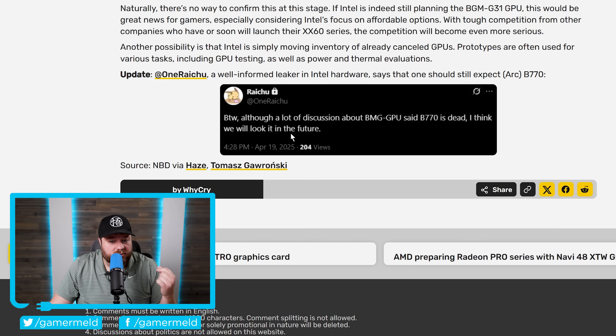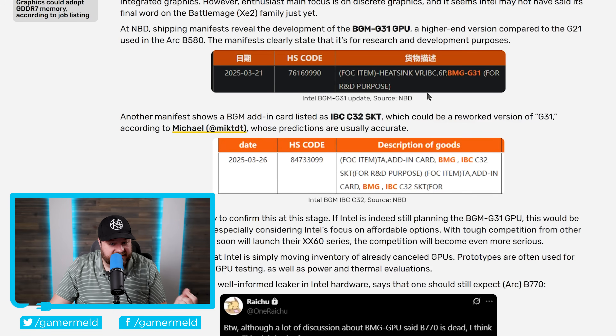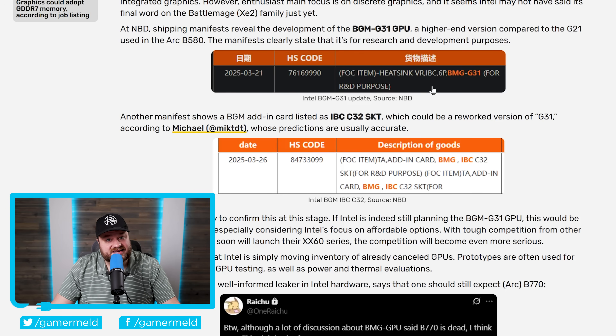This very well could be a B770 GPU, which is of course more powerful than their current B580. Rumors had really been circulating that the GPU was basically done and Intel wasn't set to release it — but at least according to this shipping manifest, it definitely looks like it may in fact be coming.